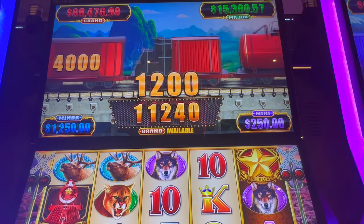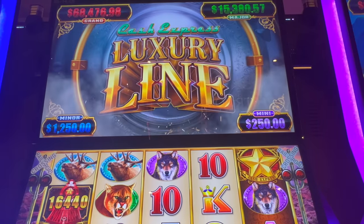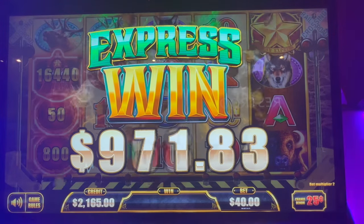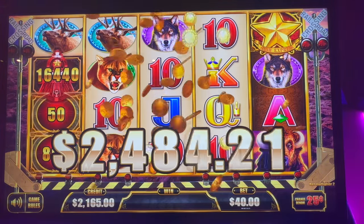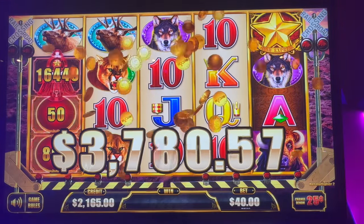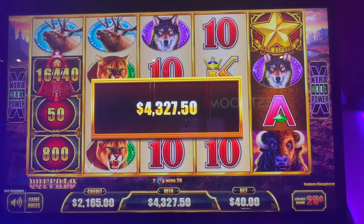So we do have a hand pay. These are all quarters. We're done — it's over $4,000. It's hard to get that train but we got it, just not the big one today. Not bad though — 100x. Alright guys, $4,322.50 plus a little bit more.